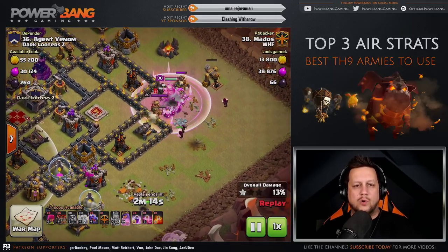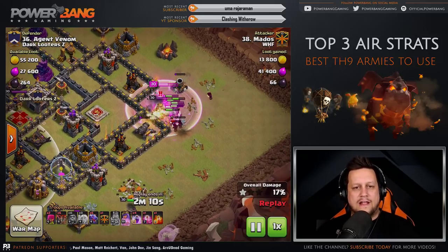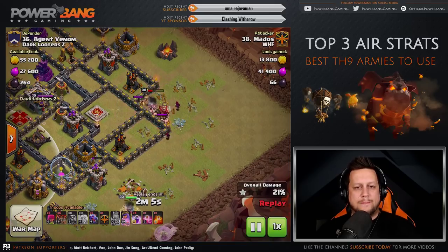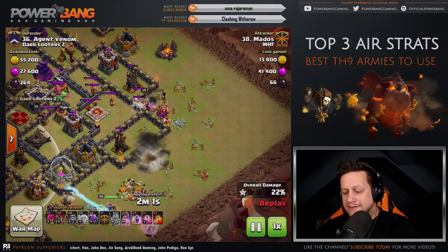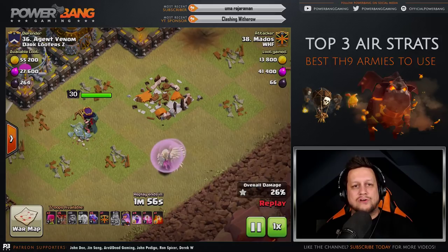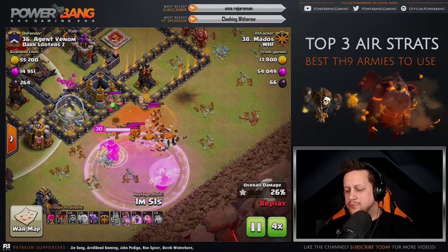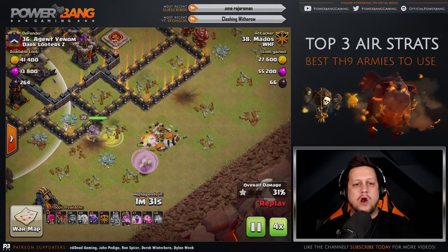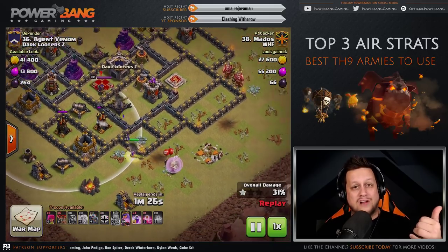The King pushes through and engages the enemy King, and ultimately those Wizards take care of business. The enemy King is down, the Cannon's about to go down, and they step up to target the air defense. Air defense number one is taken care of. Air defense number two will be taken care of by the Queen after she engages the Clan Castle, which was lured by the King and Wizards. Rage Bell is used to keep the Queen alive — there are four of them, and it's smart to use those on the Queen Walk.